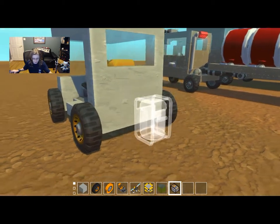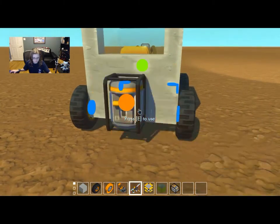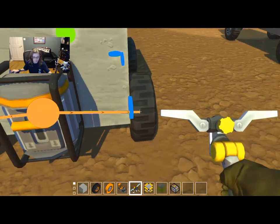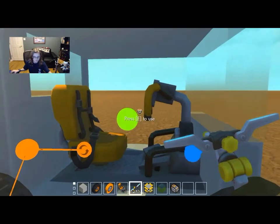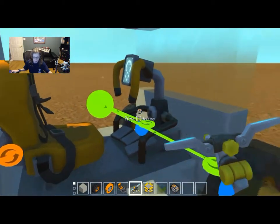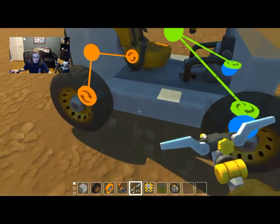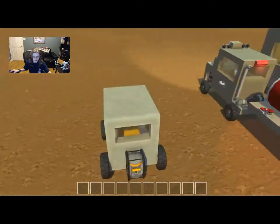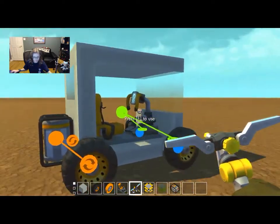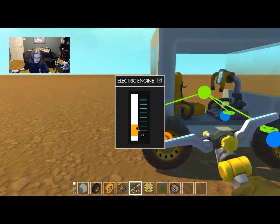We're just gonna grab a little electric engine because this thing doesn't need to go too fast. We're just gonna place it on the back right there. Then we connect you to you, you to you, you to you — flip you around, flip you around. Then we want to see how this drives. It might just be smart to hook up this engine and turn it on.